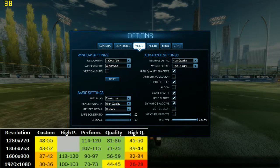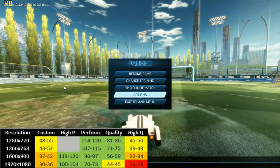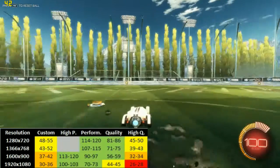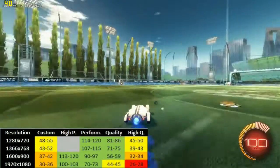Actually turning off FXAA — going from MLAA to FXAA — gave me about 3 to 4 FPS, and ambient occlusion, bloom, and motion blur gave me another 3 to 4 FPS. So on these settings, 30 to 36 FPS at 1080p.